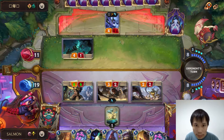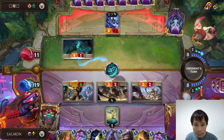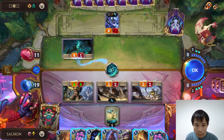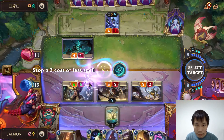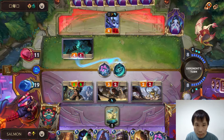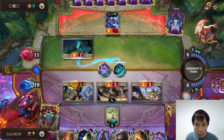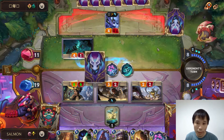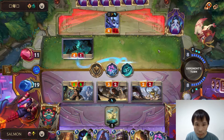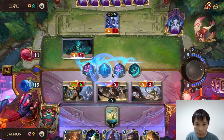We can retreat our unit so it won't get the death mark. We will open attack to try to kill his Kindred. We will stop him from applying another death mark and stop him from drawing also.